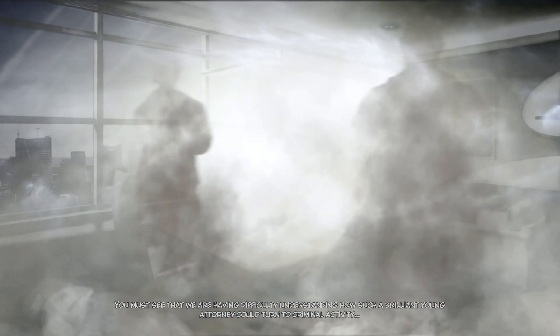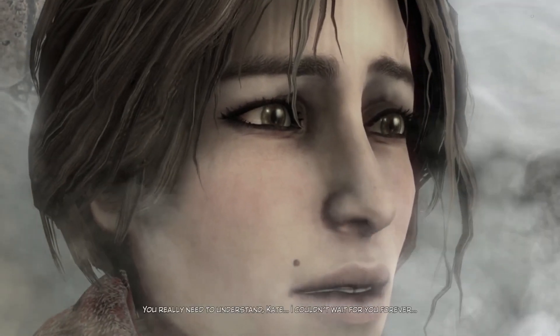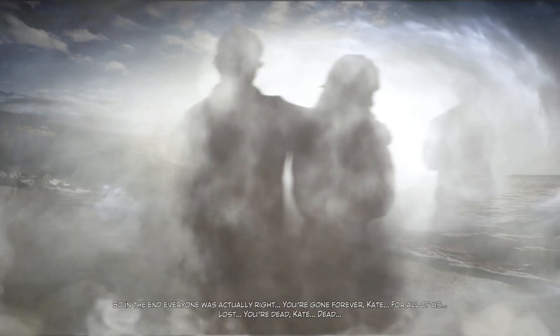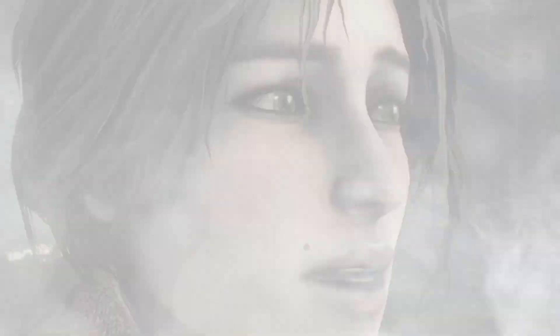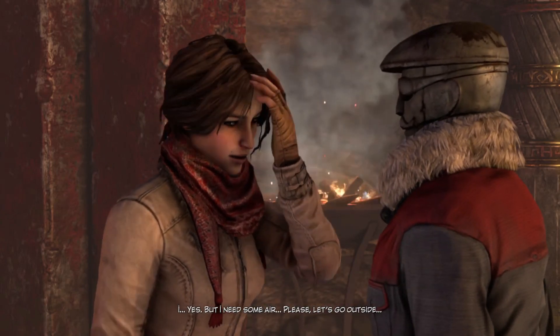More voices haunt Kate: "You really need to understand, Kate. I couldn't wait for you forever. You've really let us down, Kate. I was your best friend, your confidant. So in the end, everyone is actually right. They're gone forever, Kate. You're lost. You're dead, Kate. Dead." Then someone calls out: "Kate Walker? Is everything all right?" Kate responds: "Yes, but I need some air. Please, let's go outside."